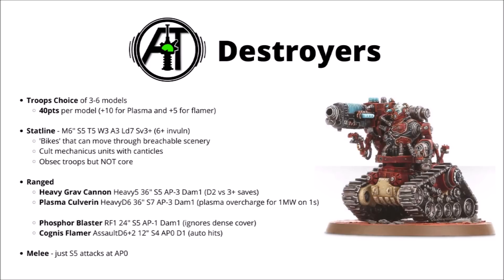Still though, that's not too bad for 40-point models, particularly ones that deal quite a lot of ranged damage. Being bikes means that they won't be able to benefit from light cover areas on the table, so they won't get the improvement to their save quite as easily. They'll need Shroudpsalm if they want light cover.